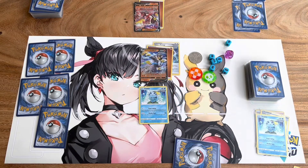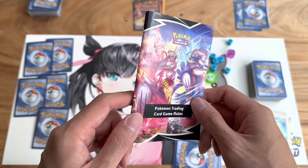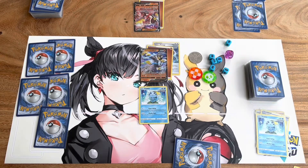Alright guys, I think I've given you enough to start playing. There are a number of things I haven't explained yet in this video, so I will be uploading more — stay tuned for that. If you're interested in the full rulebook, you can get it from an Elite Trainer Box or other Pokemon products, or visit their website — I'll leave a link down below. I really hope you guys enjoy the video. Please don't forget to like, subscribe, and comment down below.